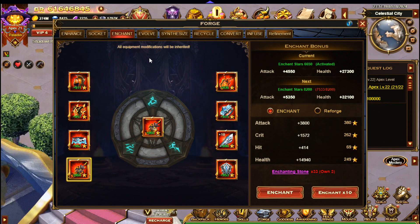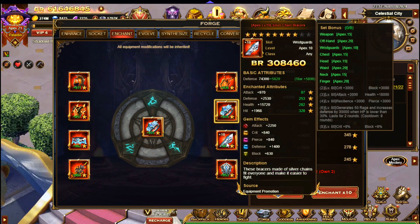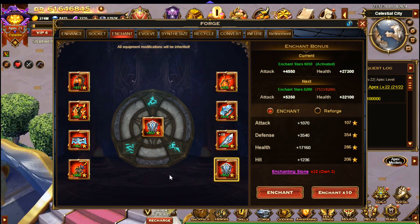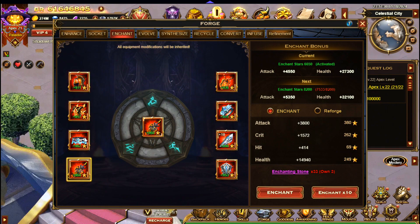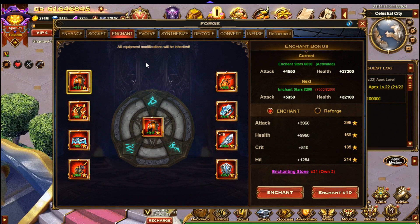If we bring up the Enchant page, I haven't really optimized this, but all of them do have Attack on the Enchant. They have a mixture of other attributes as well, but they do all have Attack. Most of them have Hit as well.